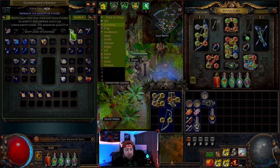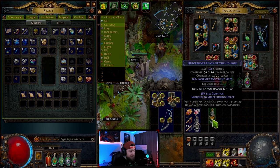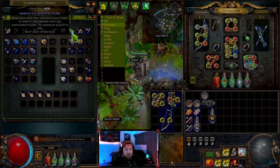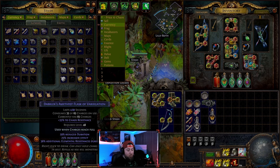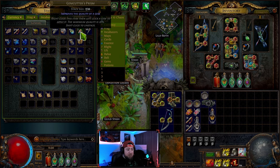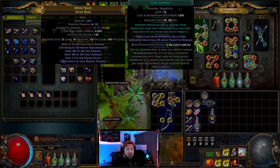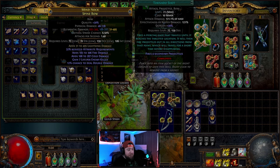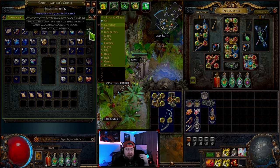The glassblower's bauble does the same thing but improves the quality of a flask — one per use if it's not normal, or five per use on a normal item, so only four are needed to max it. The gem cutter's prism improves the quality of a gem, which are your skills. There's a trick to that we'll talk about later.